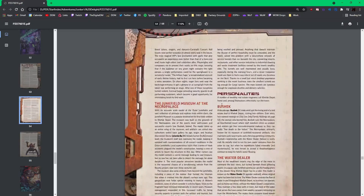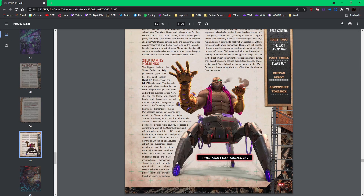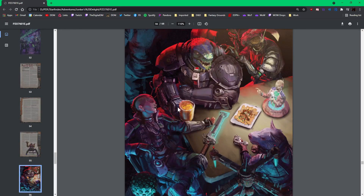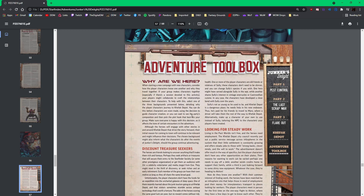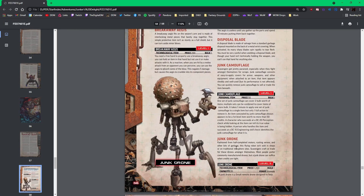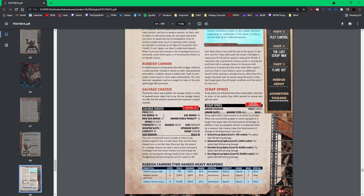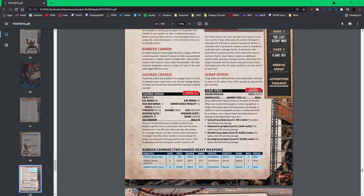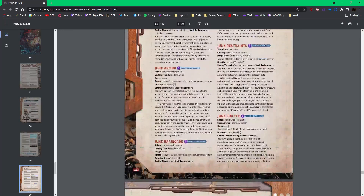I'm going to start working on this today. I want to make some images as well — here's the water dealer; this is what he looks like. I remember this art is in the core rulebook, I think. The adventure toolbox has all kinds of stuff — it's set up just like an adventure path book. It has all kinds of new gear: junk gear, a junk drone you can find that gets attached to you and follows you around. There's spikes, a rubbish cannon, a new chassis for a vehicle, and new spells for Starfinder related to junk.